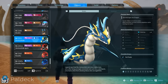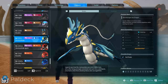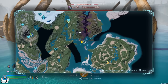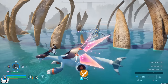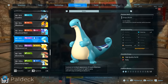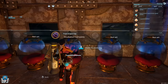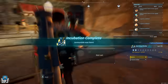Moving on to watering: the only level 4 watering pal in this game is Jormuntide — the standard version — who appears on the map as a level 45 world boss, and won't lie, it's quite a hard capture. If you're a lower level and can't catch him, you can breed Elizabee and Relaxaurus to guarantee a Jormuntide. Breed these together until you get a mating pair and keep going until you have enough to sacrifice to reach level 5 in watering.